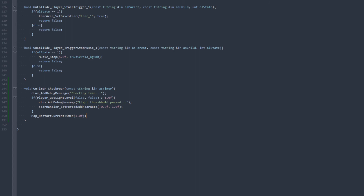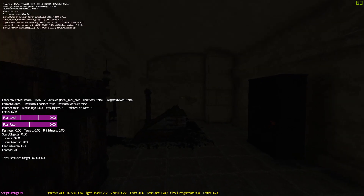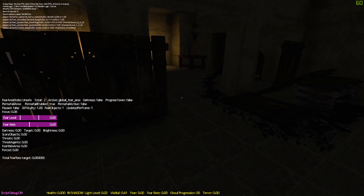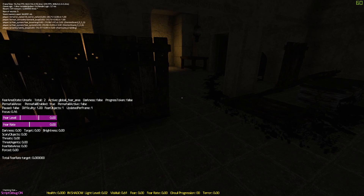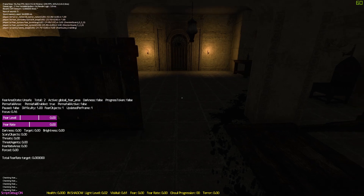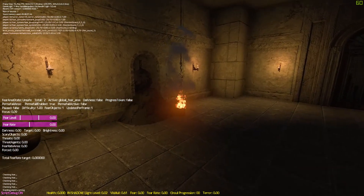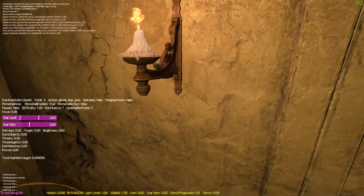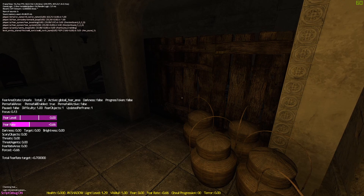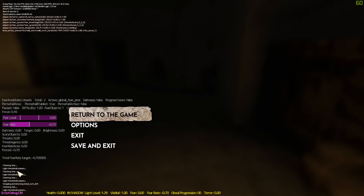Alright, here we are in our level. Let's wait here for a bit and look down here to see when we get our message. We should get it in about 10 seconds after we entered — there you go, we get our first message: 'Checking fear.' It'll just keep showing 'Checking fear' since we're not in a bright enough light level. Now let's turn the corner and get near the light — and you can see 'Light threshold passed!' Our fear rate goes to negative 0.7, checking every second. If we step away, the negative fear rate comes off and we're back to no fear rate.